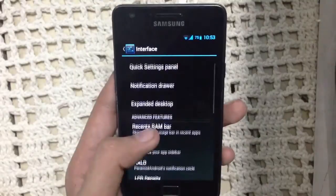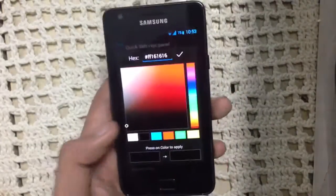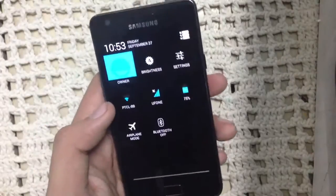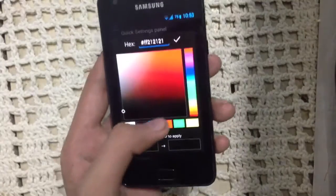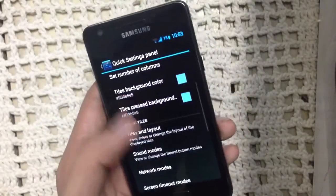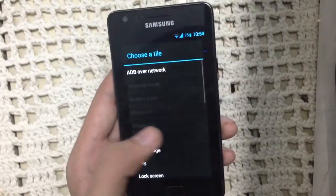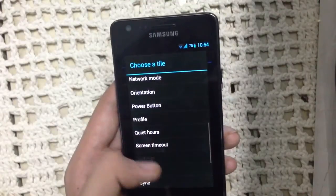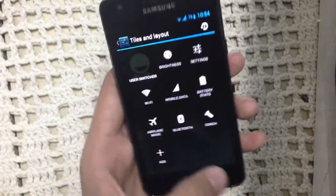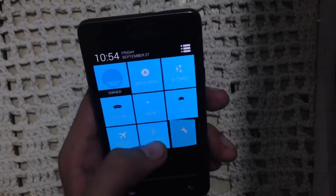We have interface options here — quick bar and quick settings panels. You can change the quick settings panels and also change the tile background color. I chose blue, so as you can see I have blue tiles here, and I set the tile press background to blue as well. You can customize your tiles and layout — you can add different kinds of toggles such as orientation, screen timeout, and torch.